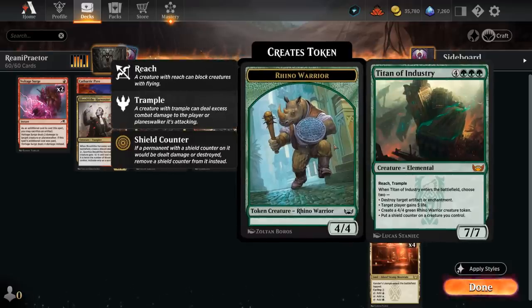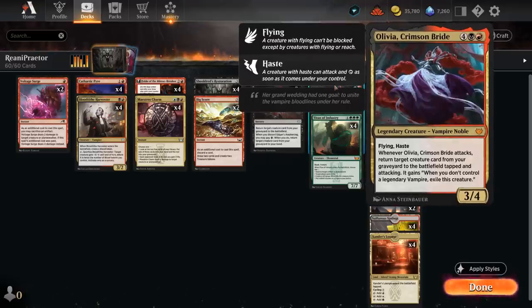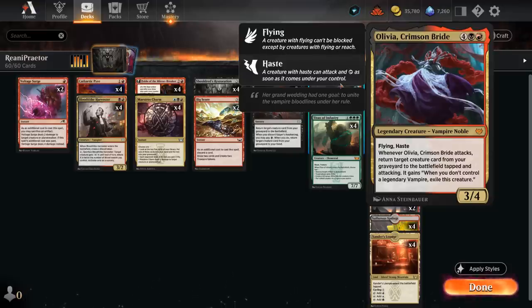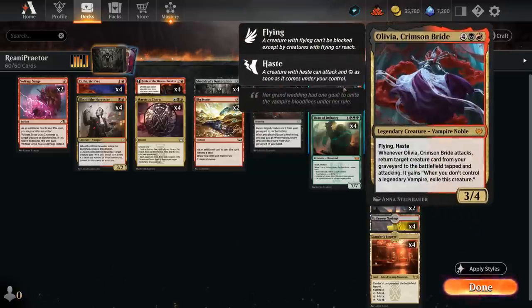The other creature we're trying to reanimate is Titan of Industry, which can stabilize us nicely by gaining 5 life — offsetting the life loss from Restoration — make a 4/4 Rhino token, blow up an artifact or enchantment, or put a shield counter somewhere to protect against removal. Our other reanimation effects include 2 copies of Edgar's Awakening, a typical 5-mana reanimation effect that lets us pay black mana to return a creature from the graveyard to hand when discarded, and 2 copies of Olivia, Crimson Bride — 6 mana, 3/4 with Flying and Haste. When Olivia attacks, we return target creature from our graveyard to the battlefield tapped and attacking. So all of a sudden we bring back a Titan and smack the opponent for 10, but if we lose Olivia and no longer control a legendary vampire, we have to exile all the cards reanimated with Olivia — so make sure to protect Olivia at all costs.